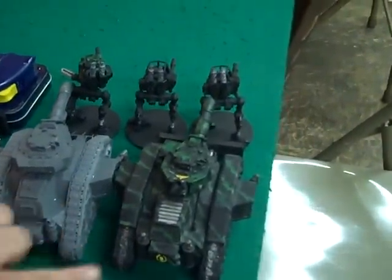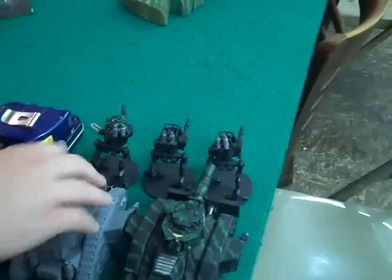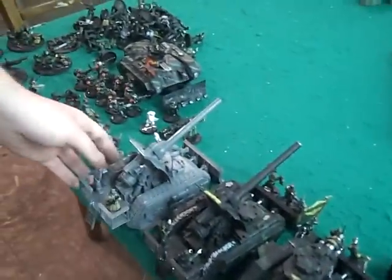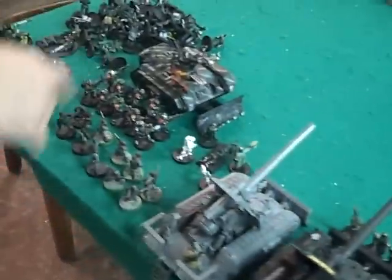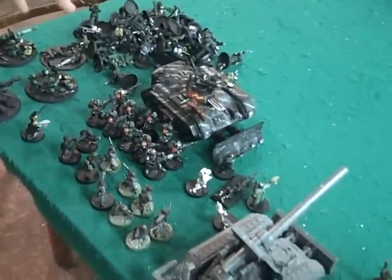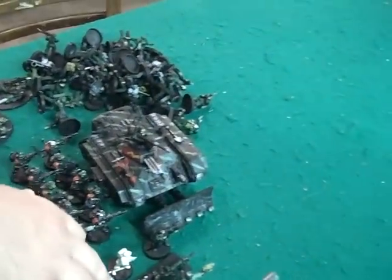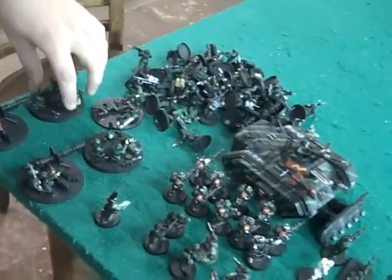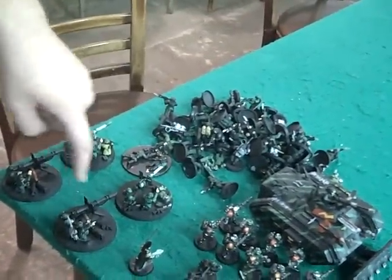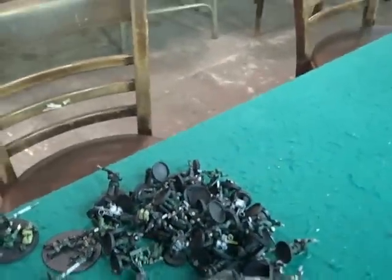Alright Tyler, take us through your list. I got my 3 Lehman Russ — 2 Normal, 1 Vanquisher — I have 3 Scout Sentinels, 2 Demolishers, my usual setup, 2 Basilisks, my Command Squad with Master of Ordinance, 2 Vet Squads equipped similarly — one has 2 Plasma and the other has 2 Melta instead. I have my 2 Command with 2 Sniper Rifles and a Medic, I have a Lord Commissar, and each of these represents a different Guard Squad with a Heavy Weapons Team — 2 of them have Flamethrowers, 2 of them are Grenade Launchers.